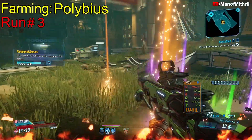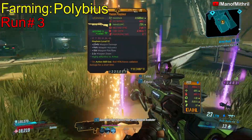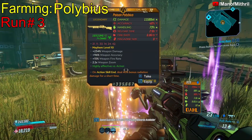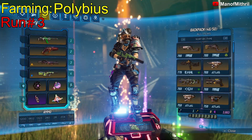Alright, we got the weapon to drop. I see a red dot — must be below me. We got the weapon drop, that being the Polybius — I believe that's how you pronounce it. It only took me three runs, so let me get rid of the counter.